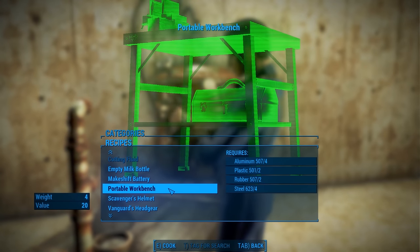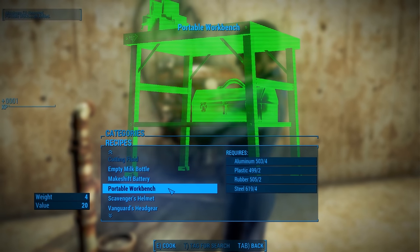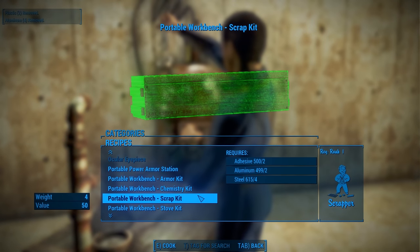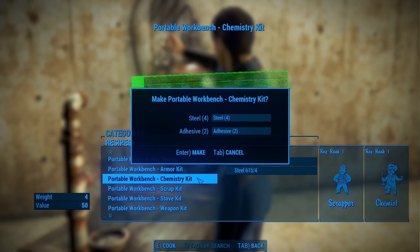At the chem station under Utility, you'll see the Portable Workbench. This is the base item and is required to do any kind of crafting. You'll also see various portable workbench kits. Each one of these kits is required to be in your inventory in order to perform the respective type of crafting.